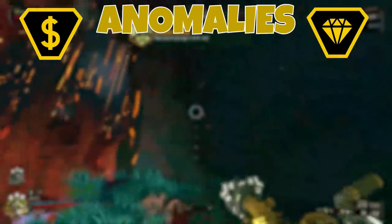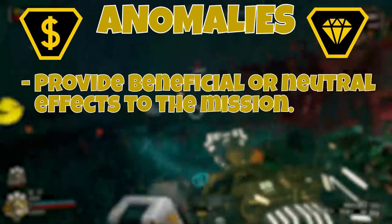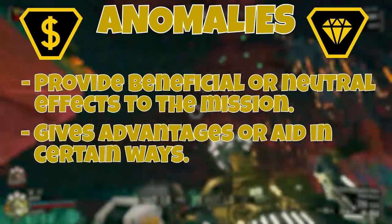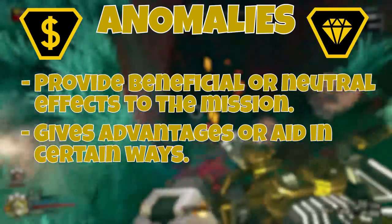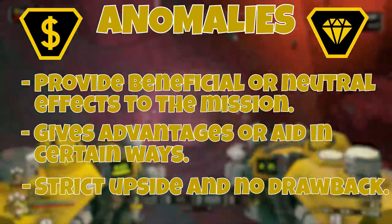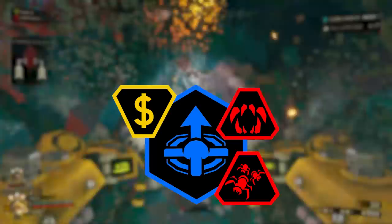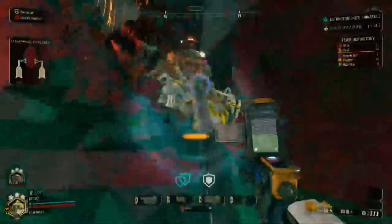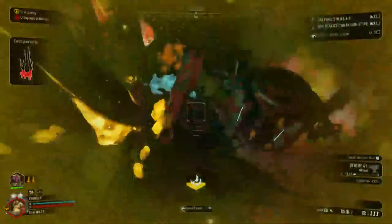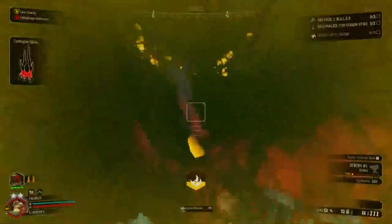Anomalies, on the other hand, are designed to change gameplay in either beneficial or neutral ways, sometimes giving you advantages but with the tradeoff that you will not get any hazard bonuses. Even though this is the case, some anomalies are bonuses in themselves. Currently a mission can have at most two warnings and one anomaly applied to it, making for some very interesting gameplay combinations. Now let's go through the full list of mutators, starting with the anomalies since there are fewer of them.